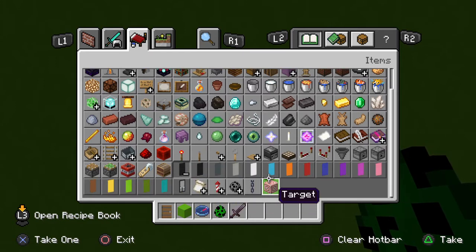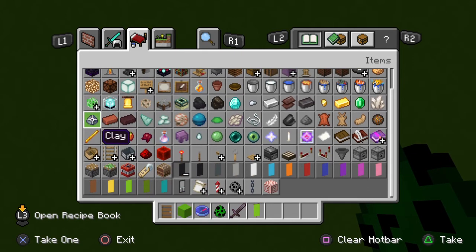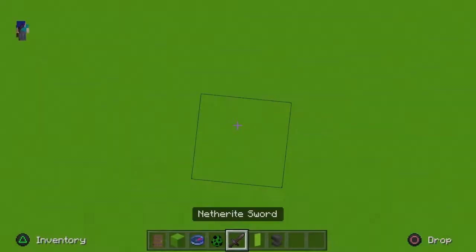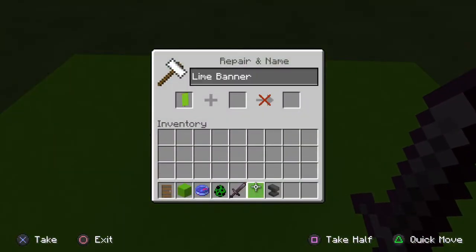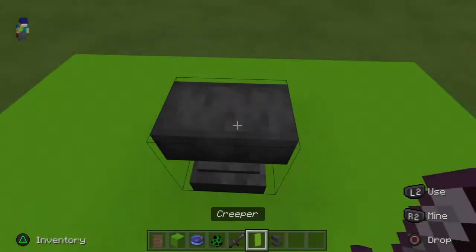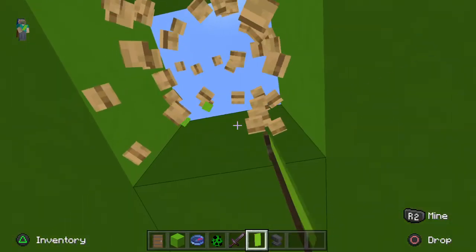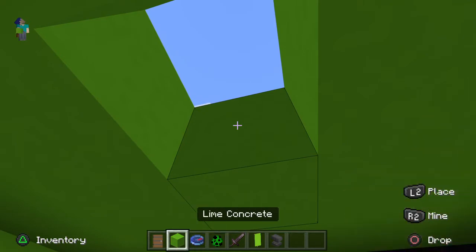So I wanna get a banner. Let's get a line banner. Now let's get an anvil to rename this thing. I'm gonna name it - okay, Creeper. I already have a look for these enchants. How does this work? Now does this work? I'm trying to see.